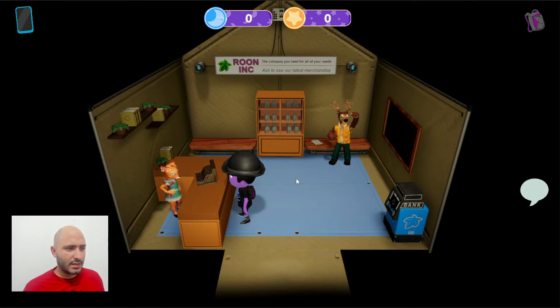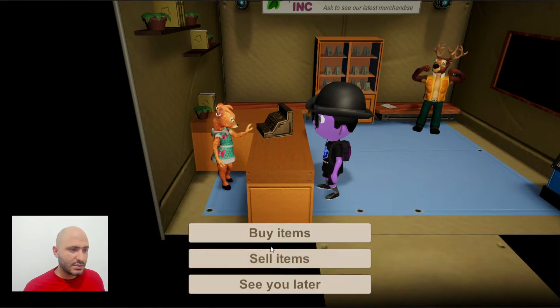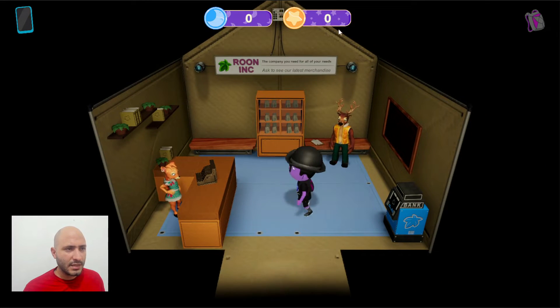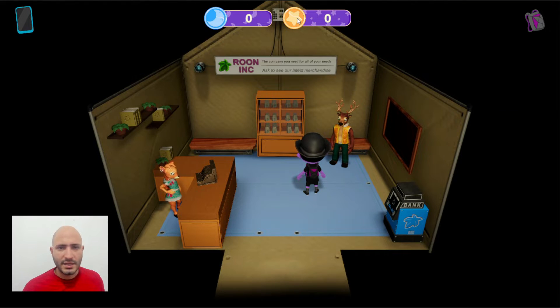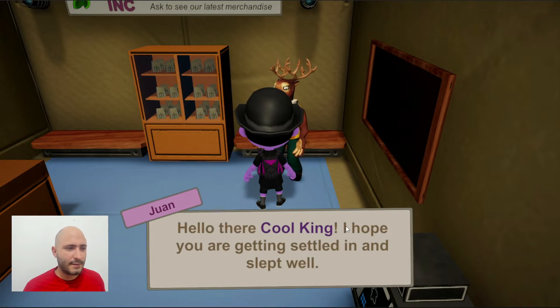Here we're going to find Juanita — she's in charge of the store today so we can sell and buy items. But I'm not going to do that right now because I don't have anything to sell or any stars, which is the currency to purchase stuff. So let's go straight to Juan who asked us to visit him.